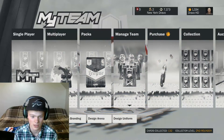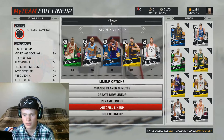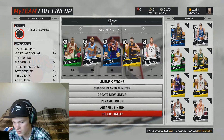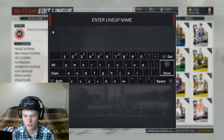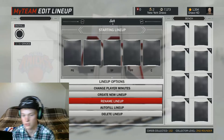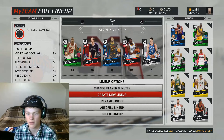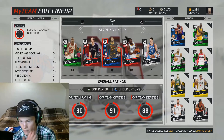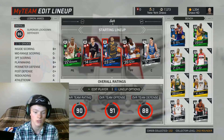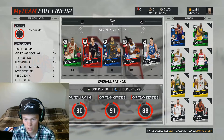Let me go to manage team, lineups — lineup options, autofill best available players. Why didn't that just work? Let me create a new lineup and then lineup options, autofill best available players — and there we go. That's what our team is gonna be looking like. Obviously going to substitute Robert Horry in for LeBron James since his three-point shooting isn't amazing, but at least we've got some better players now.